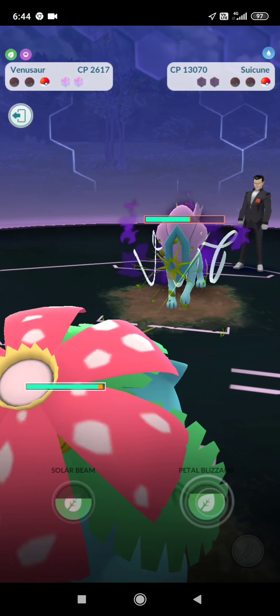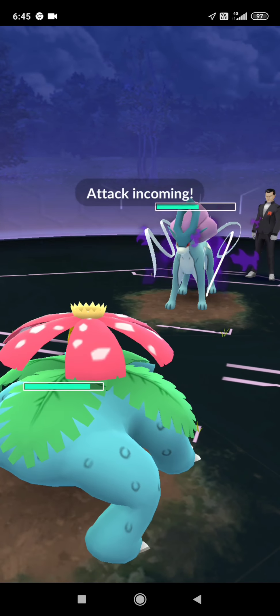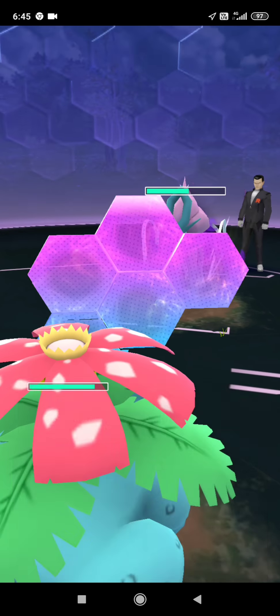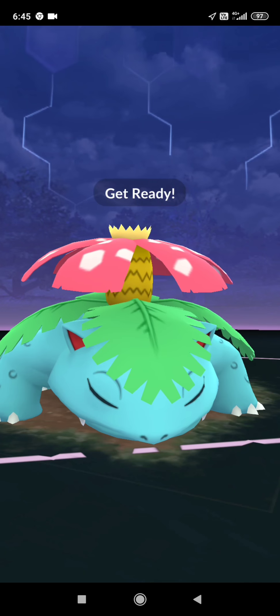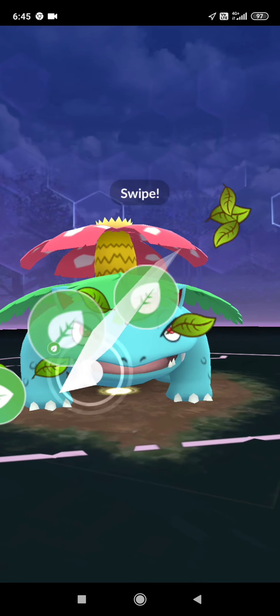Hello guys. What we're going to do now is battle the Team Rocket boss Giovanni. First thing is to choose the 3 Pokemon — we'll be using Machamp, Kyogre, and Venusaur.